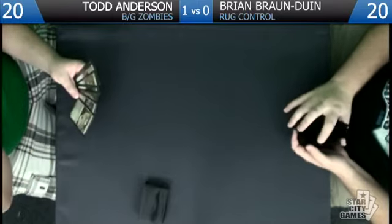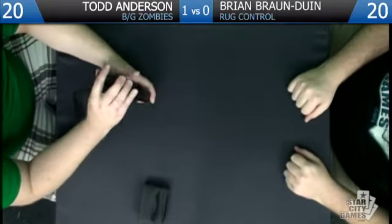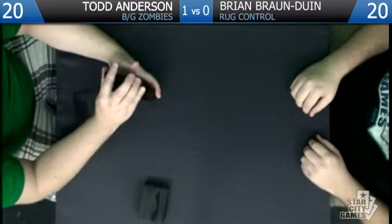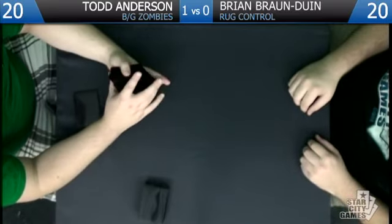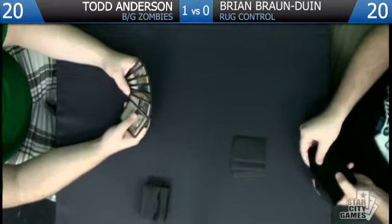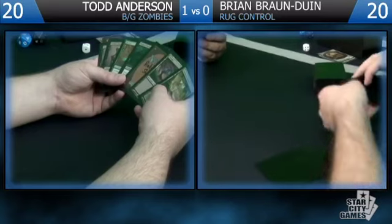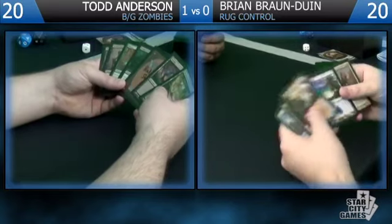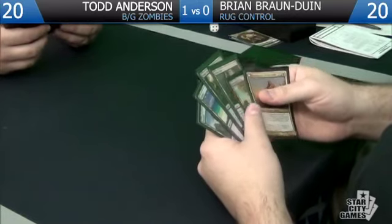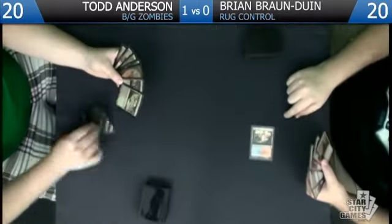There was a problem with the RUG deck in block constructed — your removal just couldn't kill certain creatures. Now you have Mizium Mortars so it's not as bad, and you have Tamiyo and Jace to help in that front. Another issue with this deck is not being able to kill regenerating creatures very well — that might end up being a big problem. There's not a lot of things in the format that kill a regenerator, so Cyclonic Rift might just end up seeing a ton more play because of that.